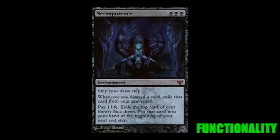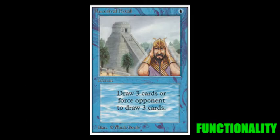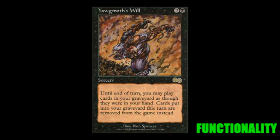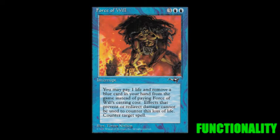Now once you get your hands on the Necro, you'll be able to refill your hand whenever you need to. The Tutors will help you dig through your deck to get specific cards that you need. The Ancestral Recalls will help you get extra cards as well. Yawgmoth's Will will help you reuse cards and cast a lot of spells at critical times a lot easier. The Time Walks help you take extra turns. And the Force of Wills will help you hold off the Barbarians at the gate long enough for you to set up the combo.